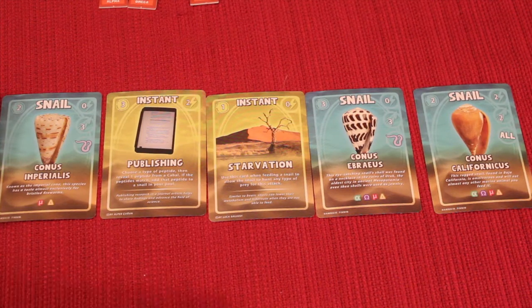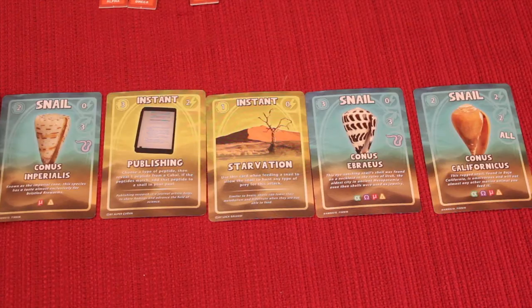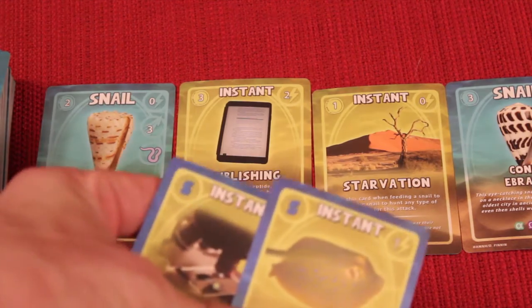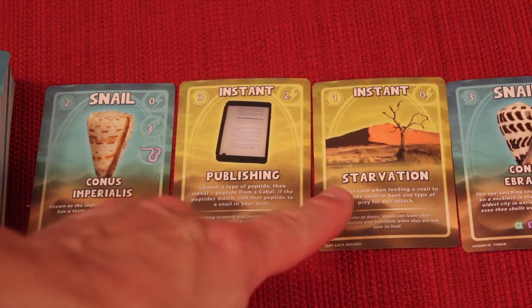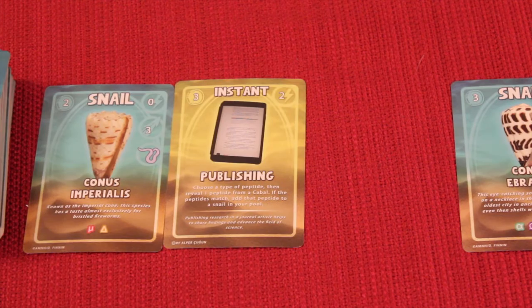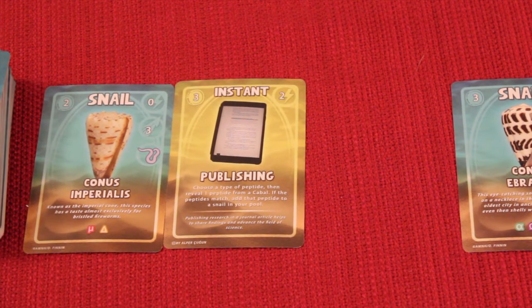Another action is to buy one of the five face-up cards available at the beginning of the round. The top left of each card shows its cost — one, three, or two — which is how many cards from your hand you must discard into your discard pile to buy it. When you buy a card it also goes into your discard pile and will cycle into your hand later. None of these cards get refreshed until the end of the round when everyone has played all their cards.